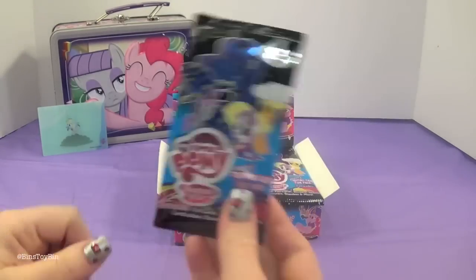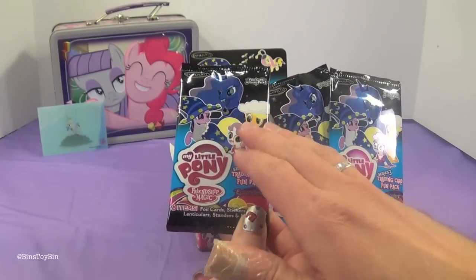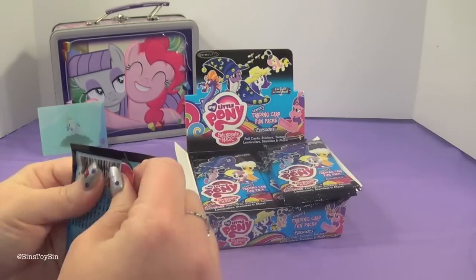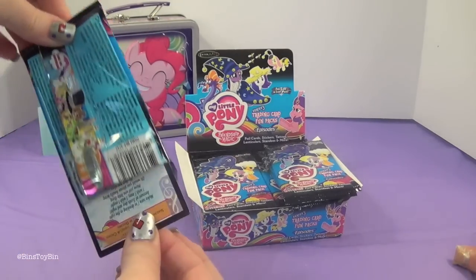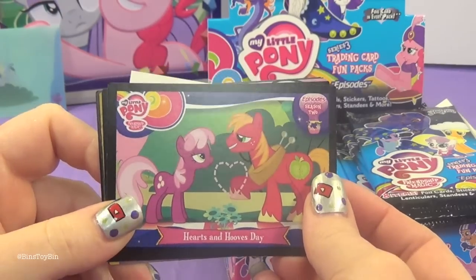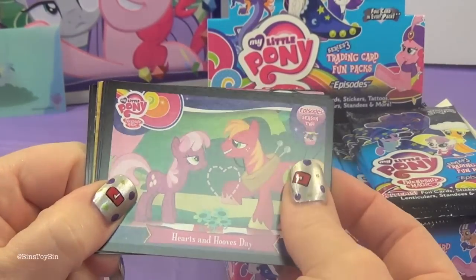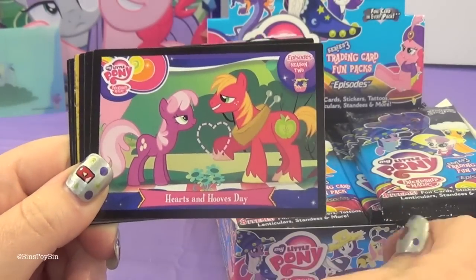These all seem to be the same style of pack with Sweetie Belle, Applejack, Luna, and Twilight on it, but there are other styles of packs. Now we should say these are all scenes from episodes — every single episode of My Little Pony has its own episode card. But there are also standees, stickers, tattoos, lenticular cards, and foil cards to collect. That's a lot to collect. We're going to be busy.